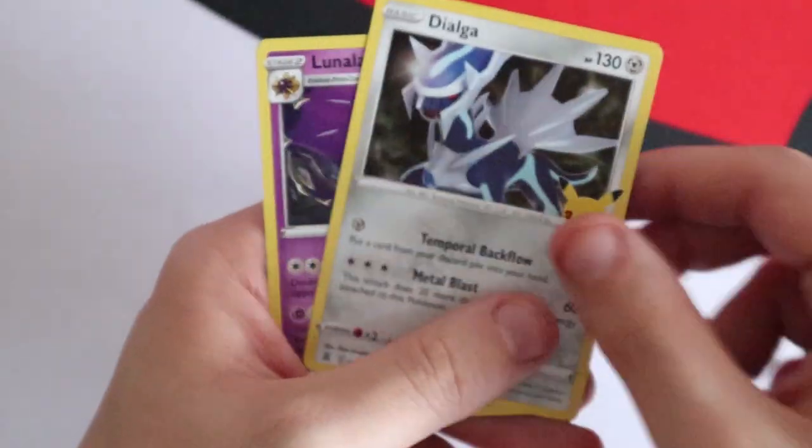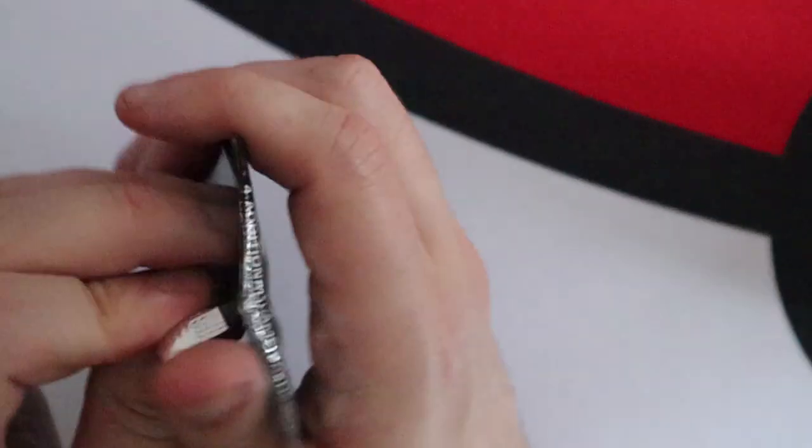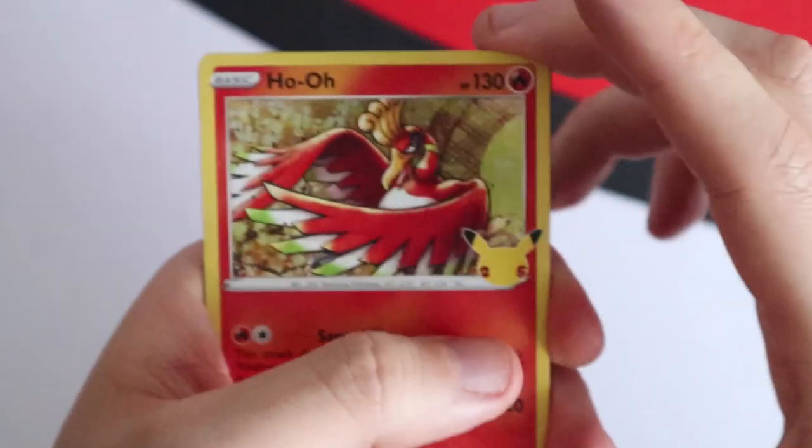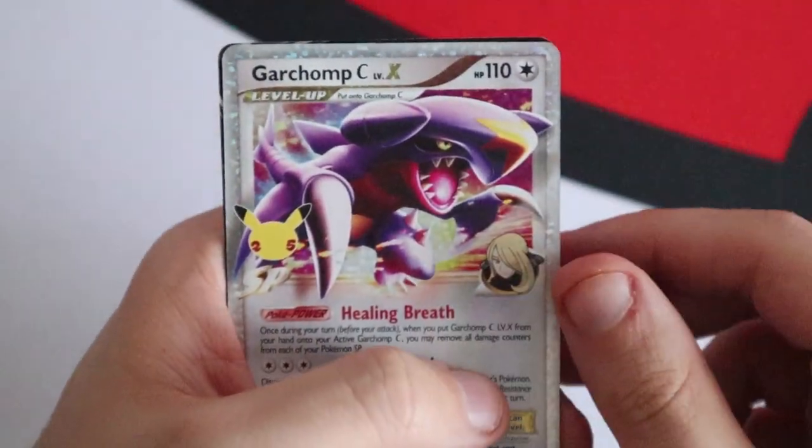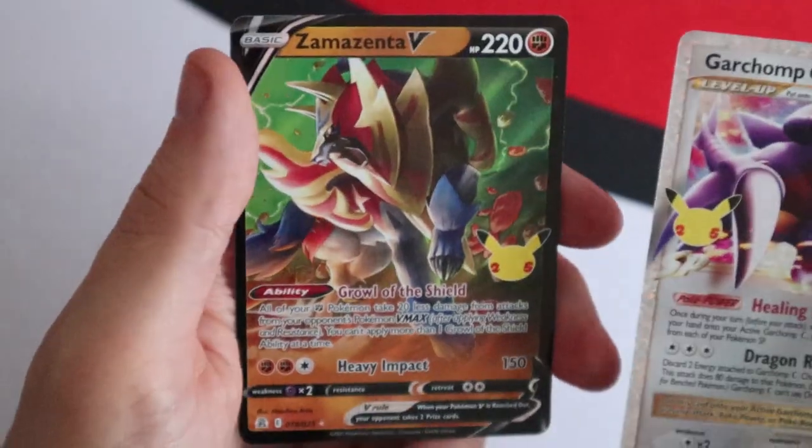First Celebrations pack: a Xerneas, an Evil Ball, a Kyogre and a Mew — not the Mew that we want. Second pack: Ho-Oh, Palkia, Dialga and Lunala. Third pack: Ho-Oh, Zekrom, a Garchomp C and a Zamazenta V. Fourth pack: Cosmoem, Reshiram, Impostor Professor Oak and a Surfing Pikachu V-Max — these are exciting packs to open.